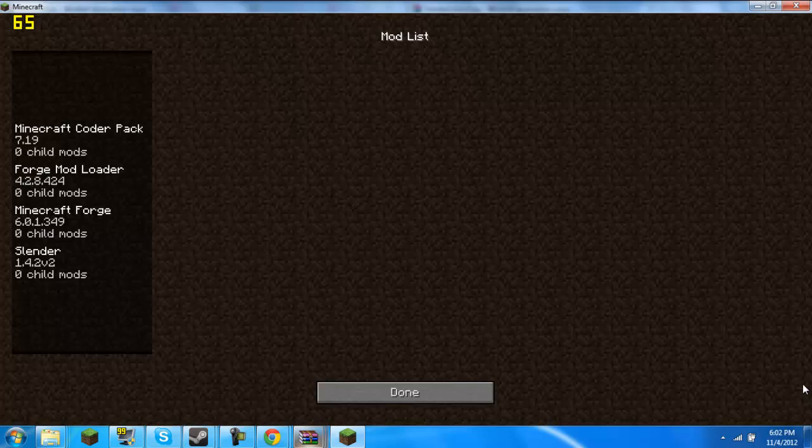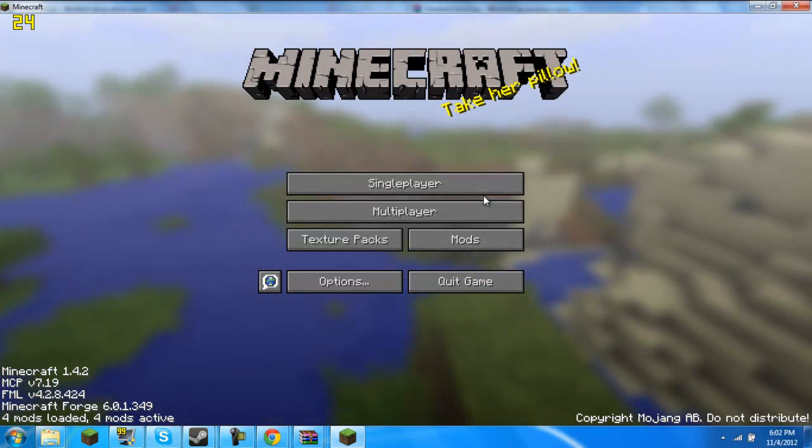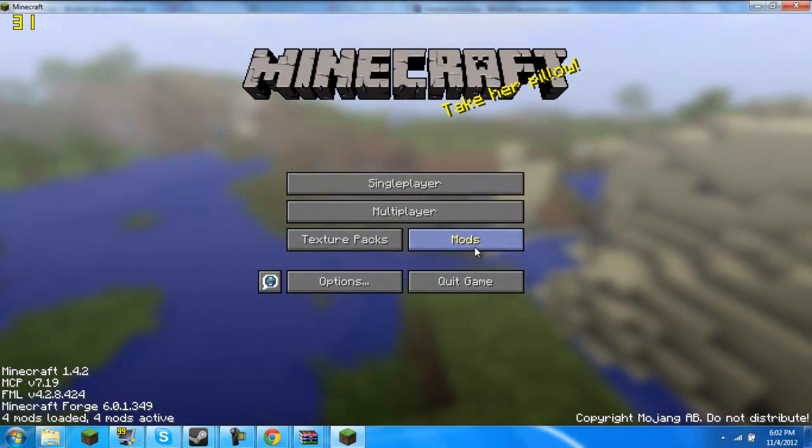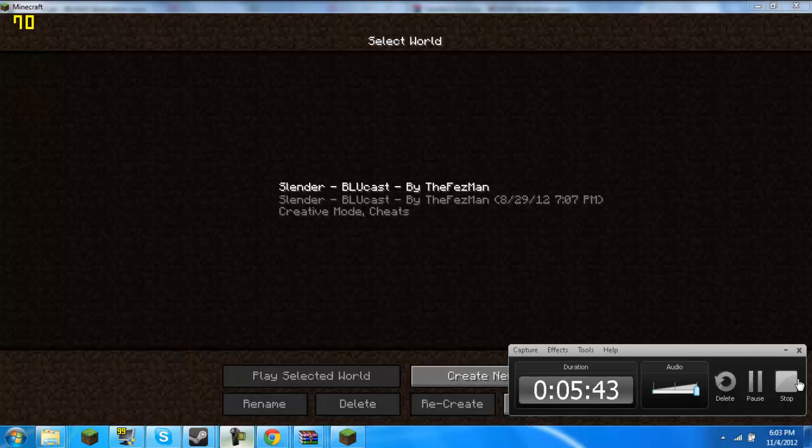Okay guys, I am back. I think I did something wrong — I should have loaded Forge first instead of doing them all at once. So install Forge first, then launch Minecraft, and then yeah, basically do that. And I got a map too. I'm going to switch to Fraps. See you guys later.